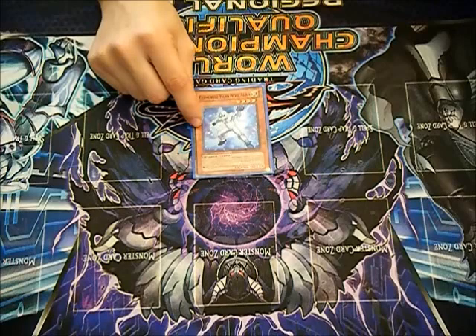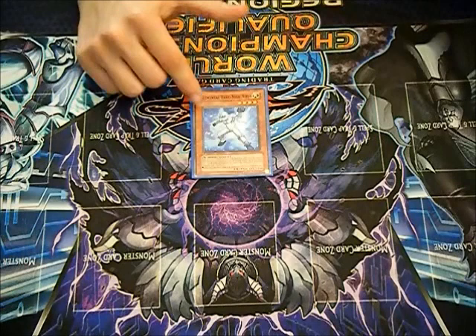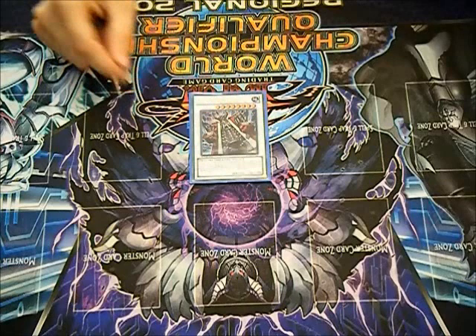Another thing to know is, if they bring out a Neos Alius, don't bother activating Dimensional Prison or Bottomless on it — that's how they get their plus off of Spark. You don't want them to plus off of Spark, so you want to run this over mainly. If you try to get rid of it in any other way that they can chain to, they're going to chain to it and you're going to lose card advantage.